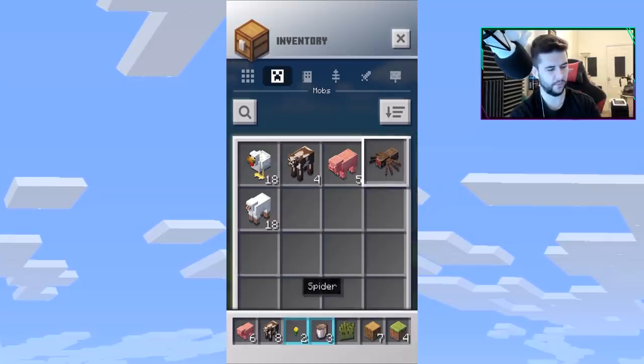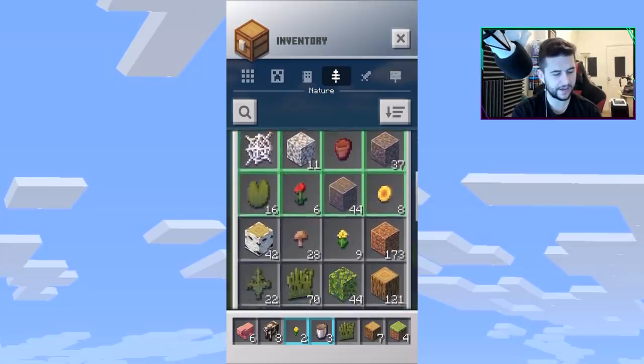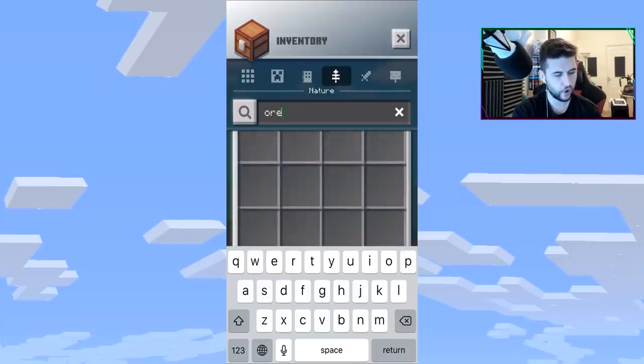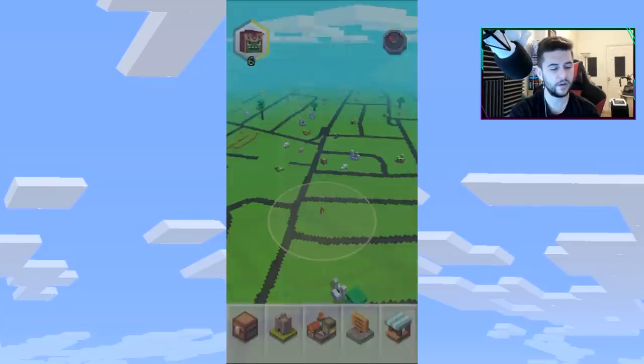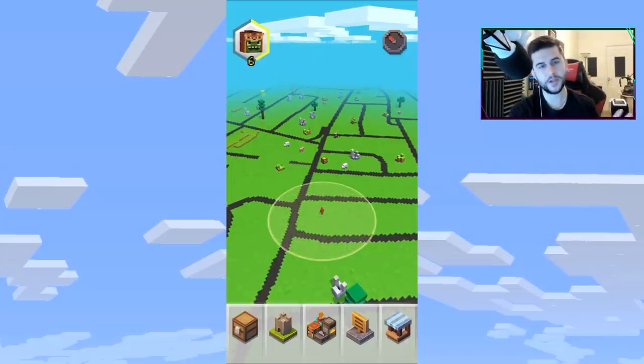I've got a spider now which I haven't yet seen in action — I might place that down on the build plate today. If I search for 'ore' in my inventory, there are no ores. In the last video I explained how diamonds and gold work: there are loot raids that pop up at certain locations on full release, and that's where you get your diamonds and gold.